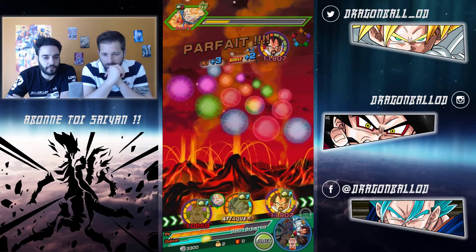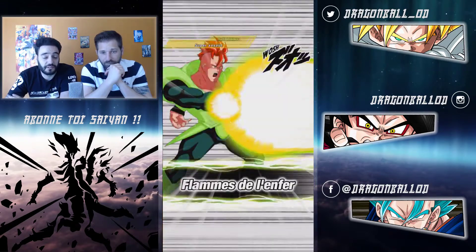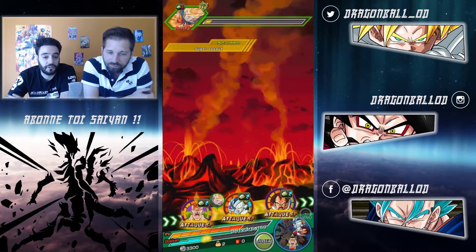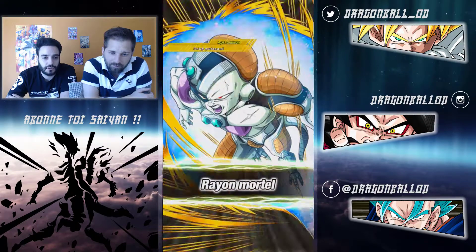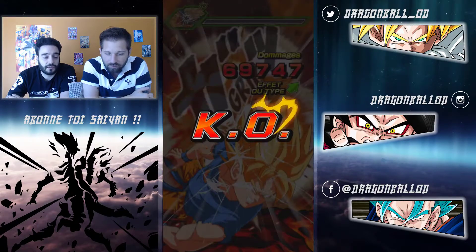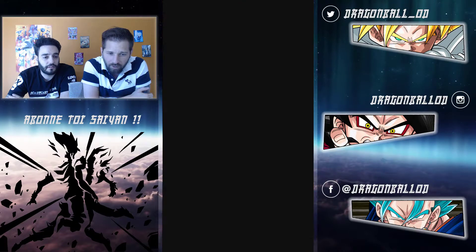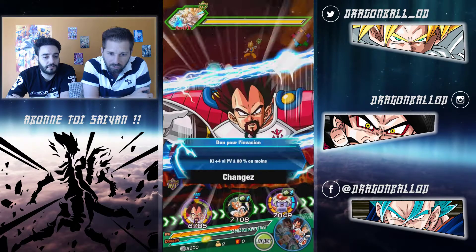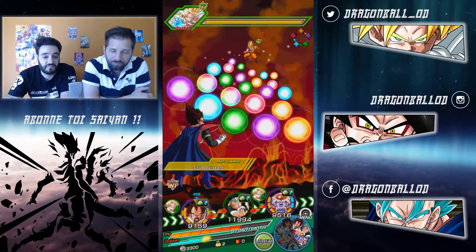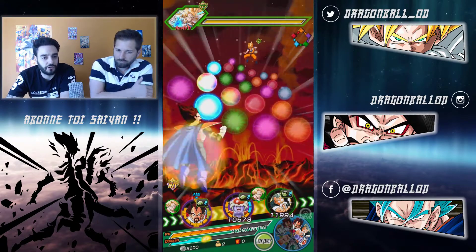On a de la chance, on les fait tous partir. Lui au niveau des dégâts il ne fait pas grand chose, mais il encaisse bien. En fait, ce n'est pas qu'il a énormément de HP le Goku, mais c'est qu'on ne frappe pas fort. On est quand même de l'intel sur du tech, mais ça ne frappe pas énormément. Et puis plus ça va, plus il tape fort aussi le Goku, donc plus ça devient chaud.